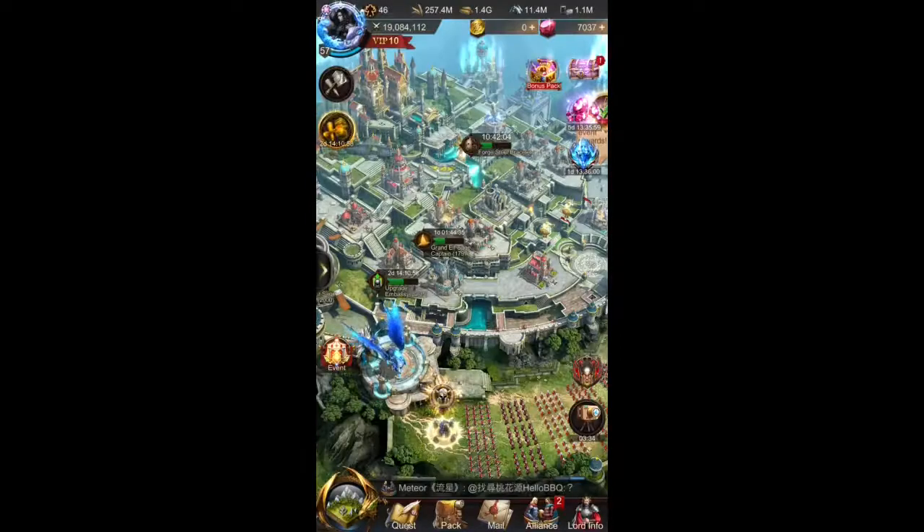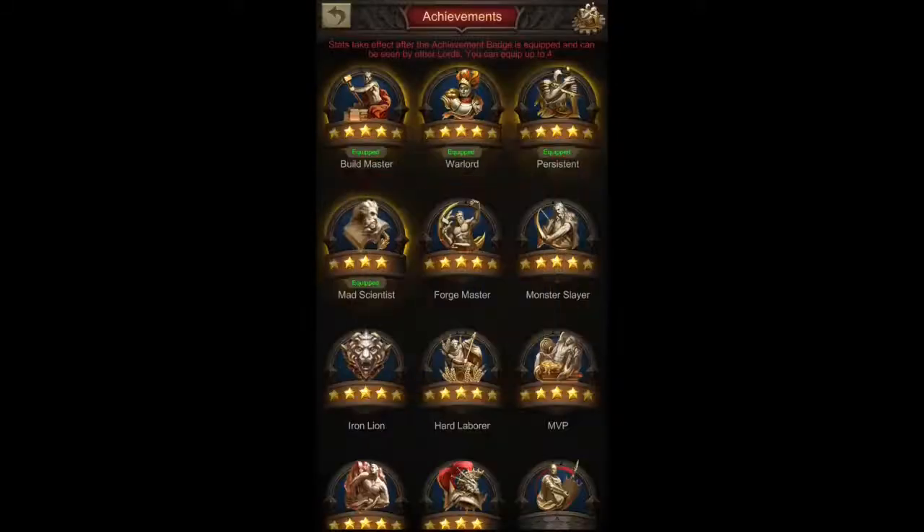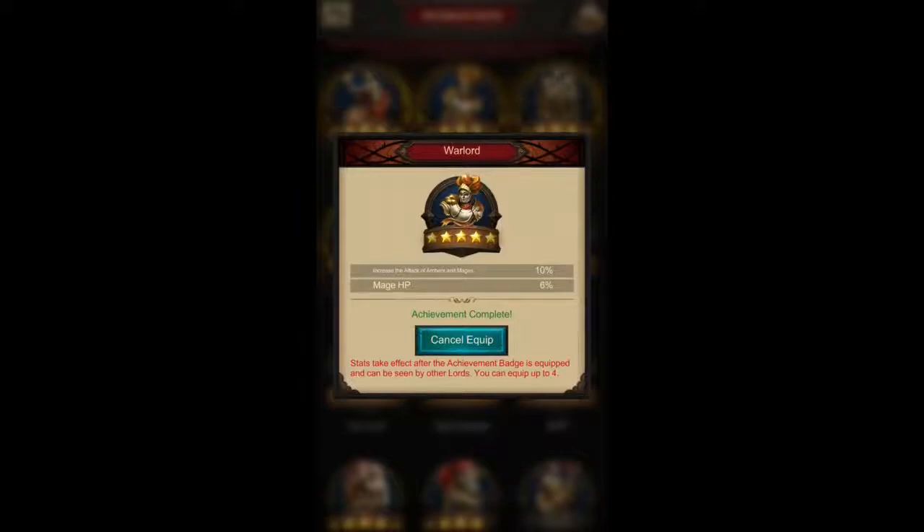Now let's look at the achievements set up for these events. First, Build Master increases the HP of all troops — it doesn't specify any troop type, so it applies to all troops you're sending. Then the Warlord skill specifically increases the attack of archers and mages, depending on your backline, so it applies for both. Major HP is a nice extra boost for melee players — it's not fair to archer players, but that is how it is.